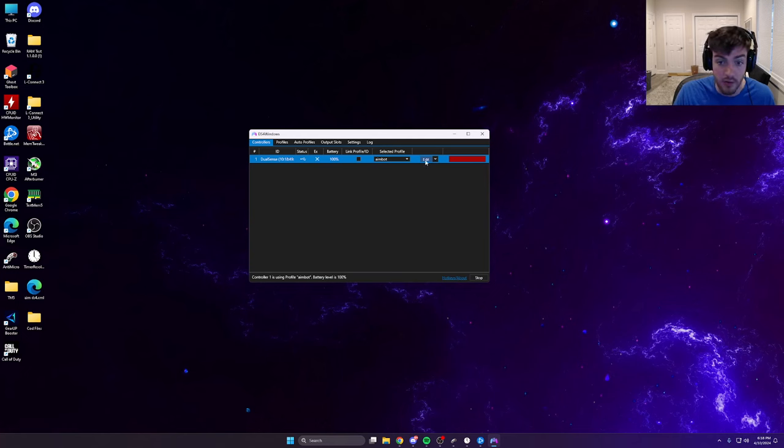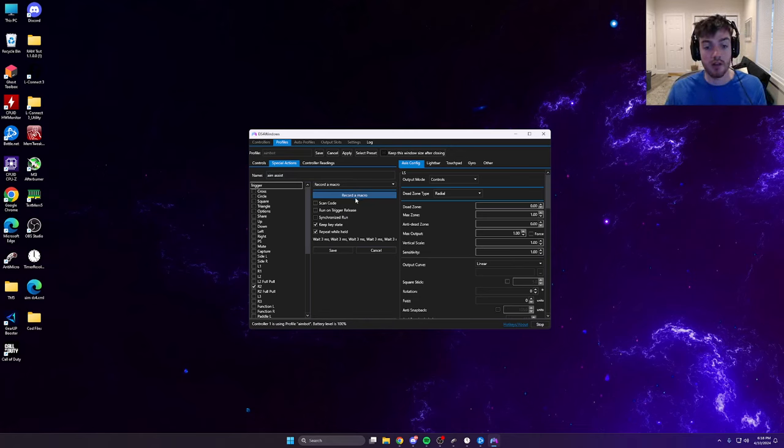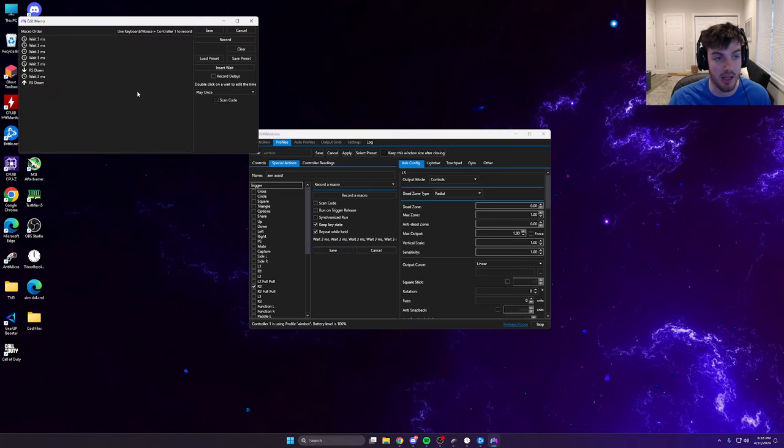Another issue people mentioned is their controller pulling down ridiculously hard — you can't even control it. This depends on your controller type; everyone's is different. Mine started pulling down a little too hard since the last video, so I raised my value from one to three. The fix is to raise the millisecond values. Some of my buddies are all the way up to 15 milliseconds. You always want to keep one setting at two milliseconds, but raise the others — start at five.